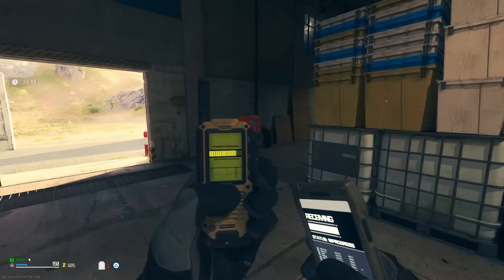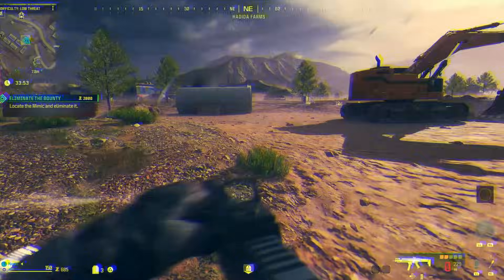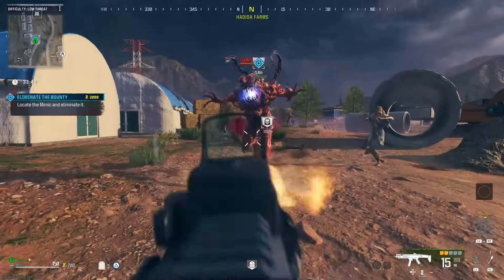Next up, with that money you want to grab yourself Tombstone — it's on the map. Once you've got that you want to do another contract. So now we have Tombstone, and we're doing another contract to get more essence points.